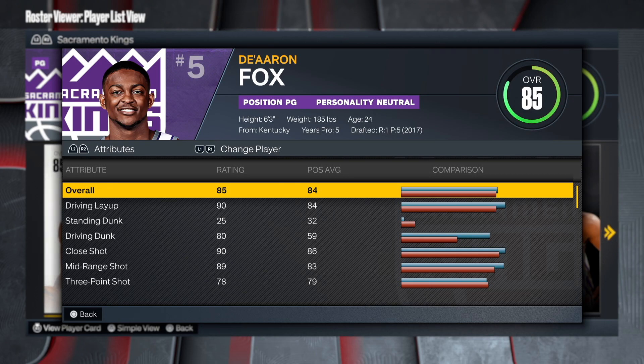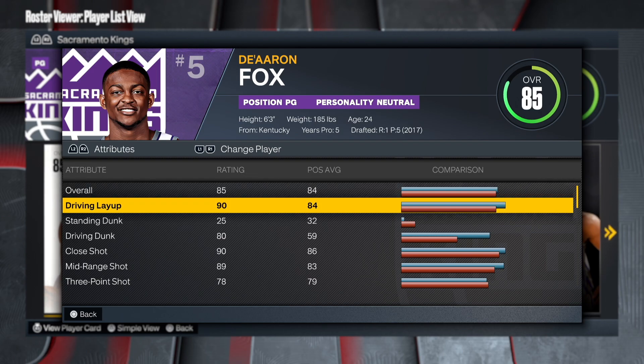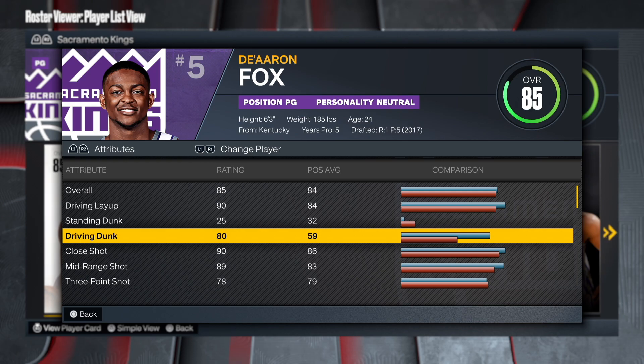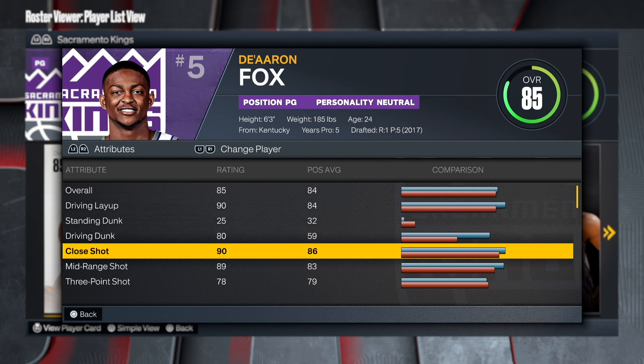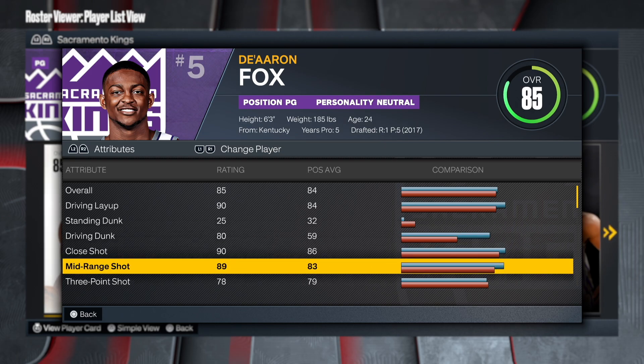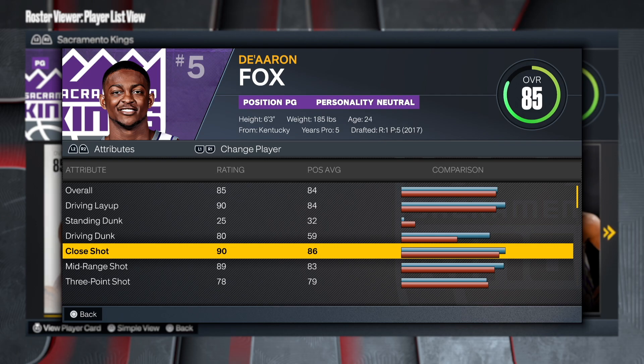He's a 6'3", 185-pound point guard with a 90 driving layup, which is amazing. He can finish around the basket and he's very fast - one of the newer players that came into the league that is very fast. He's only 24 years old, drafted in 2017. Driving dunk is 80, so 90 and 80 is incredible - easy finishing around the basket. Most point guards have a high close shot because if you're in the NBA and you can't make a close shot, something's wrong.